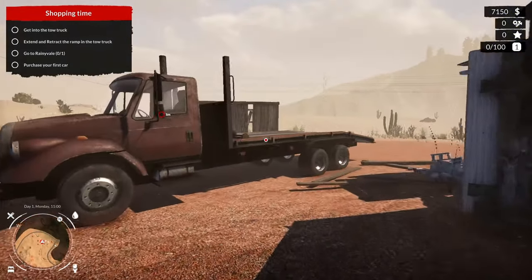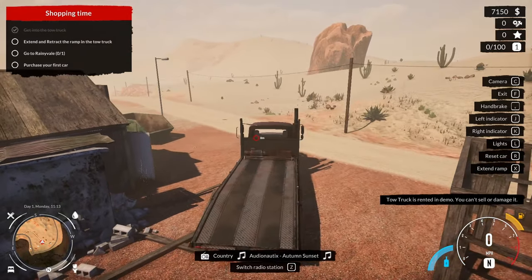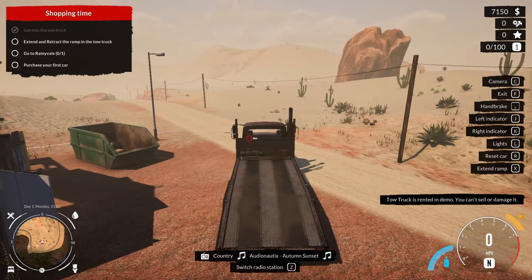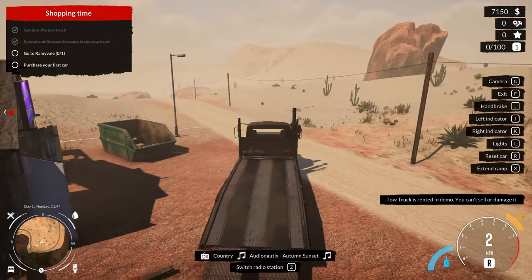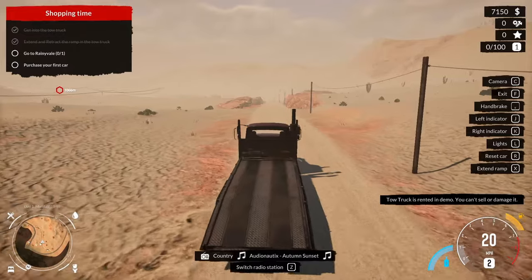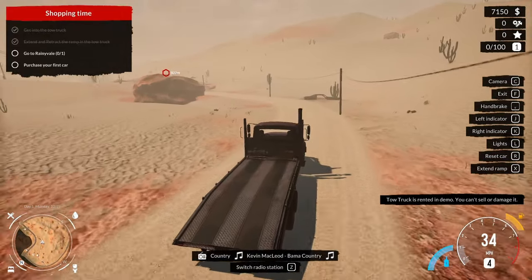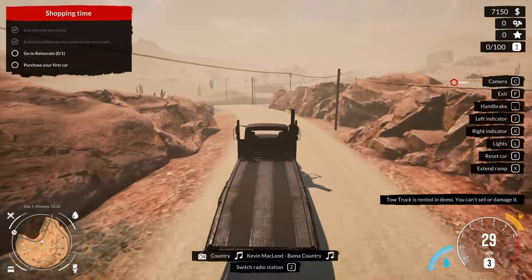All right, I don't think there's anything else to do, so we gotta get in the tow truck — extend and retract the ramp, go to Rainyvale and purchase our first car. The tow truck is rented in the demo, can't sell or damage it. So what are the controls? Extend ramp is X, oh that's cool. Retract it. Looks like our destination's over here. Now this is nice — that sounds like I'm driving over weird white gravel.